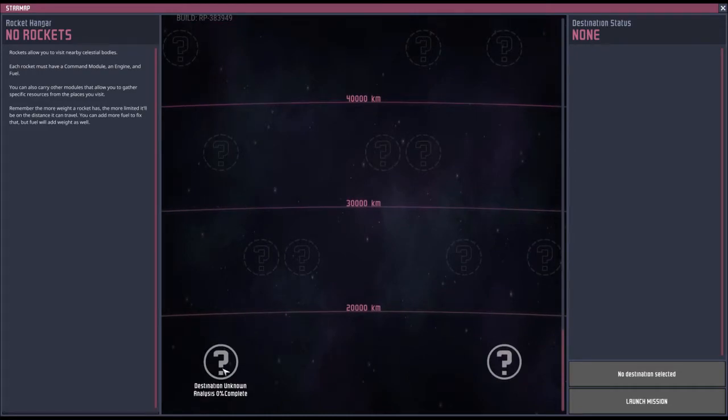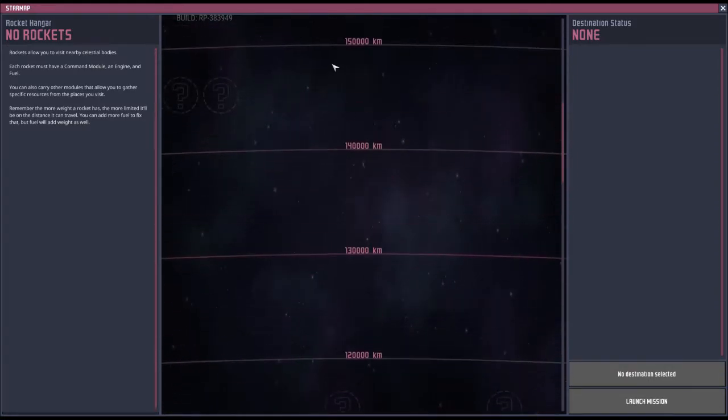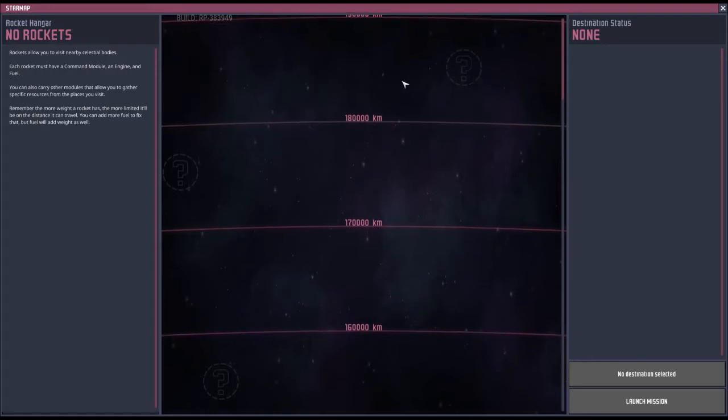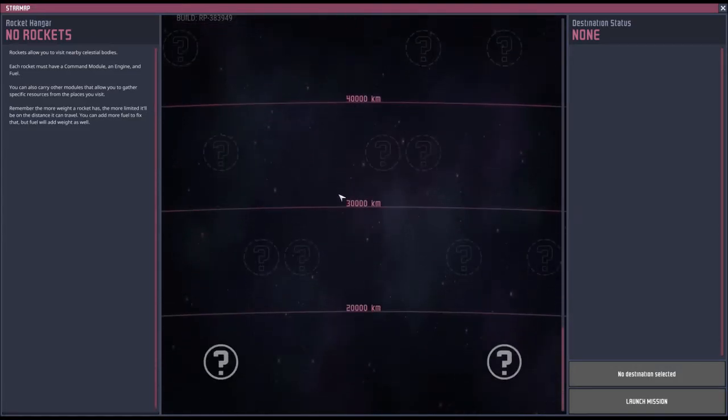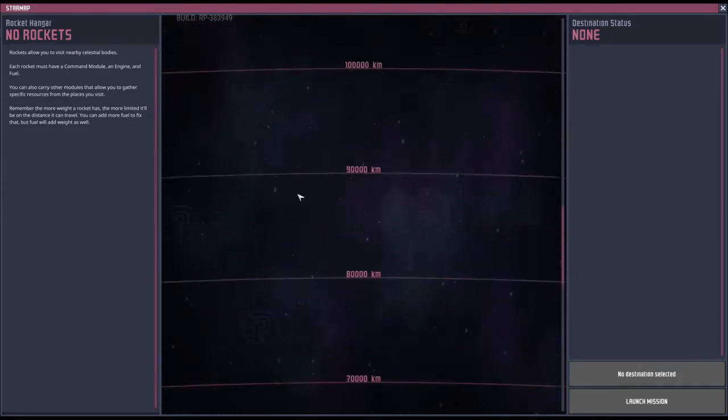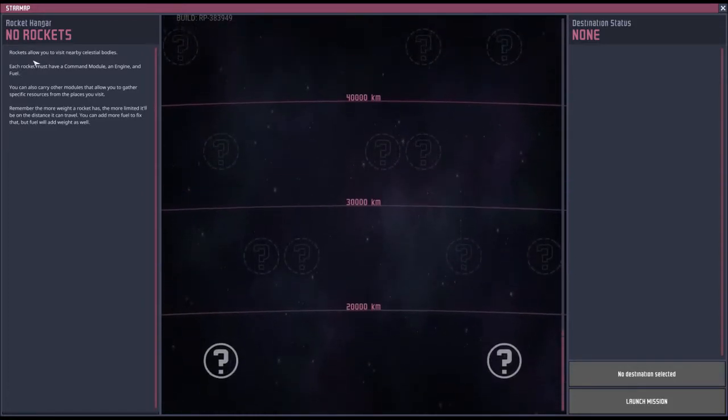I've never actually seen this before — holy crap, this is cool! This is the first time I've ever seen the star map. 'Rockets allow you to visit nearby celestial bodies. Each rocket must have a command module, an engine, and fuel. You can also carry other modules to gather specific resources. The more weight the rocket has, the more limited it'll be in distance — you can add more fuel but fuel adds weight as well.' Wet weight versus dry weight.